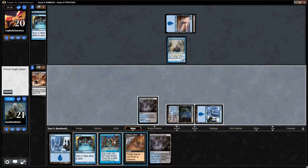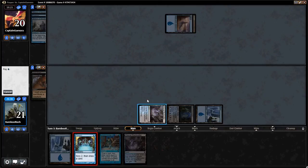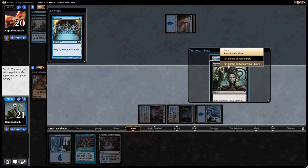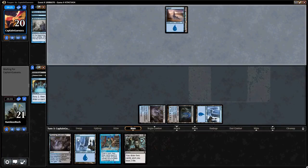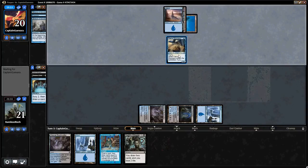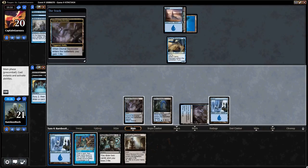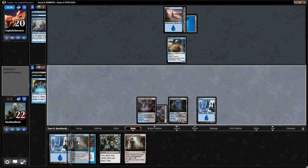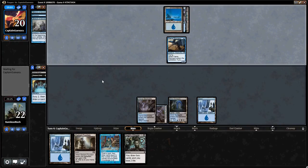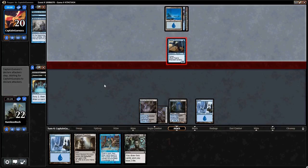Do we also want to Preordain? I think yes, because A, it gets us around Daze, and B, it lets us do more with our mana. I'll keep the Knight's Whisper but don't want the land. He may play a Stormbound Geist or Spire Golem — that's bad for us. This turn, we just threaten AK on his end step. I don't want to walk into Spellstutter Sprite. This is another way you can get killed by Delver — being flooded.